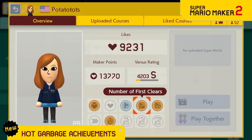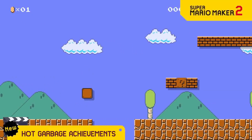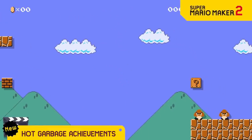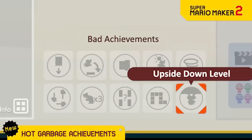Since we reward people for making great levels and other things, we are now rewarding bad level design too! There are so many achievements to unlock, like this one if you make a level with a hidden block over a gap, or this one if you make a section with a blind jump that's impossible to see, and this classic if you add a naked pipe. By the time you collect them all, you'll have no friends!